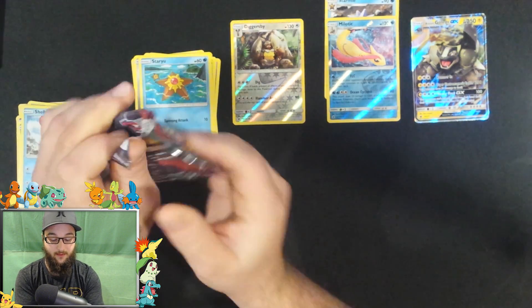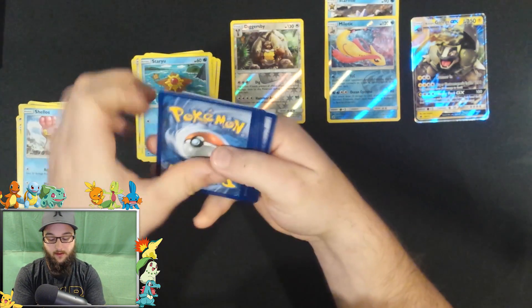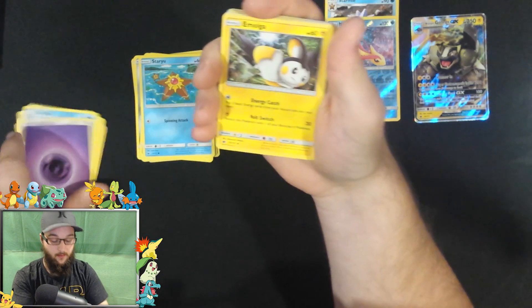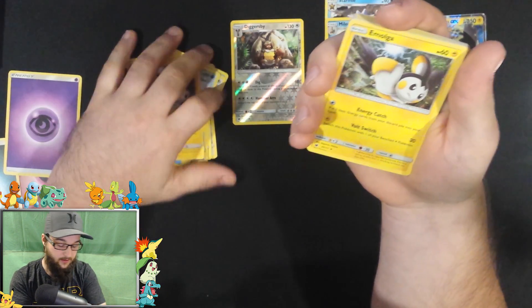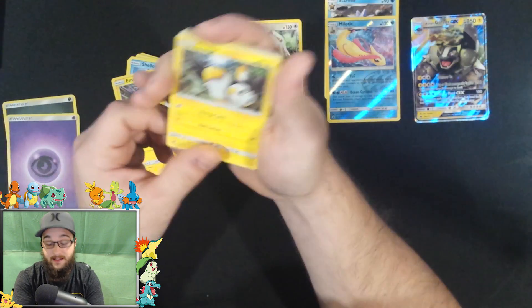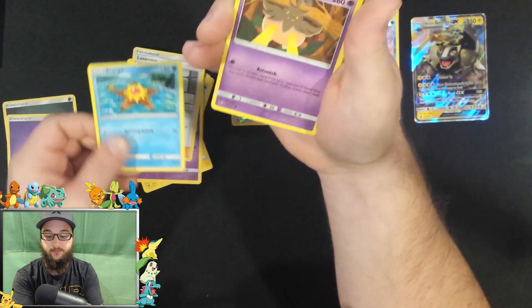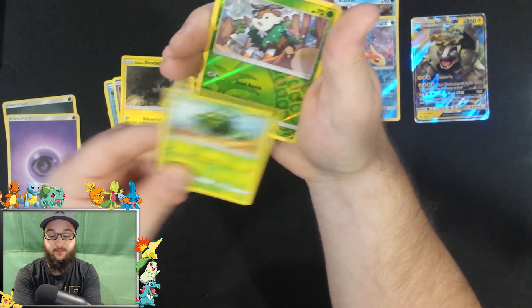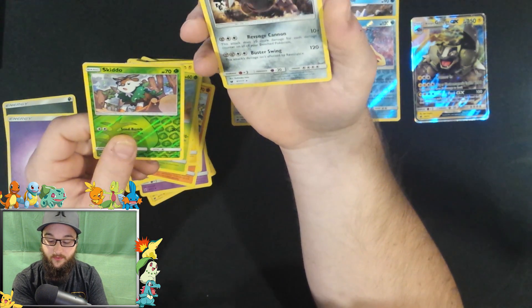All right, third pack — we're almost halfway done, guys. It's going to be bittersweet at the end. There's your code card. We got a psychic energy, an Emolga. A Murkrow, a Grumpig, a Lusamine, a Staryu, Pumpkaboo, Stufful, Alolan Geodude, Cacnea. Reverse holo Skiddo, and the rare is... hollow Aggron! That's sweet, I really like that.